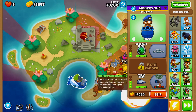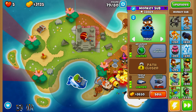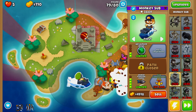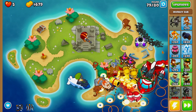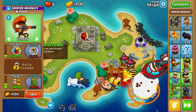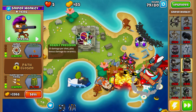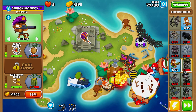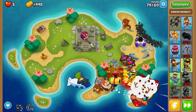We should be able to afford our armor piercing darts on round 79 — the armor piercing darts will make round 80 much much easier and the rest of round 79 easier as well. The last thing we're doing is upgrading our sniper monkey to large caliber to make easy work of round 80.